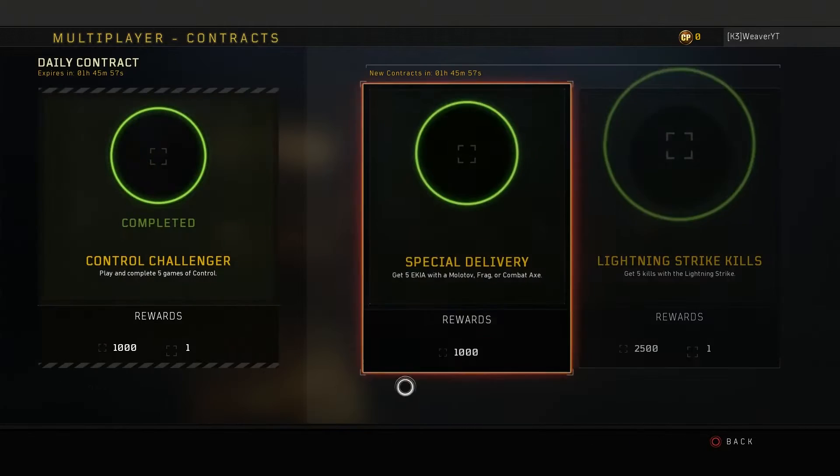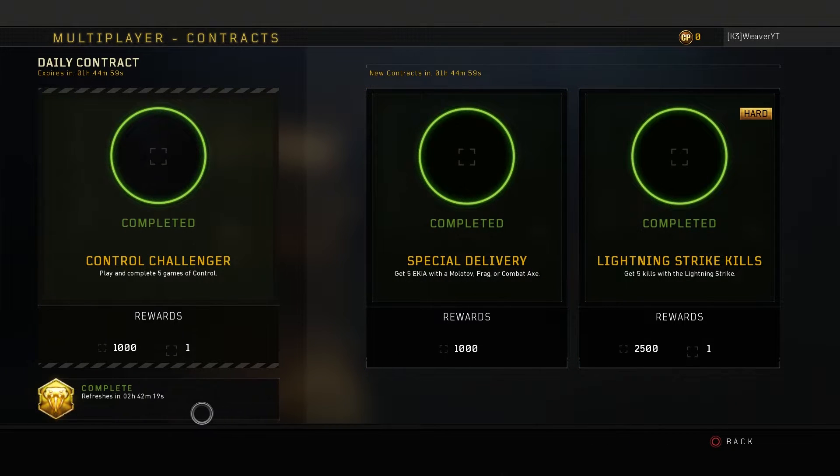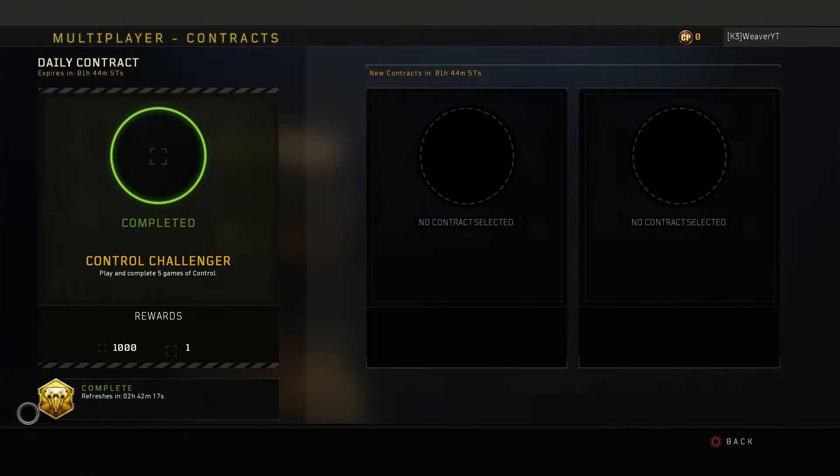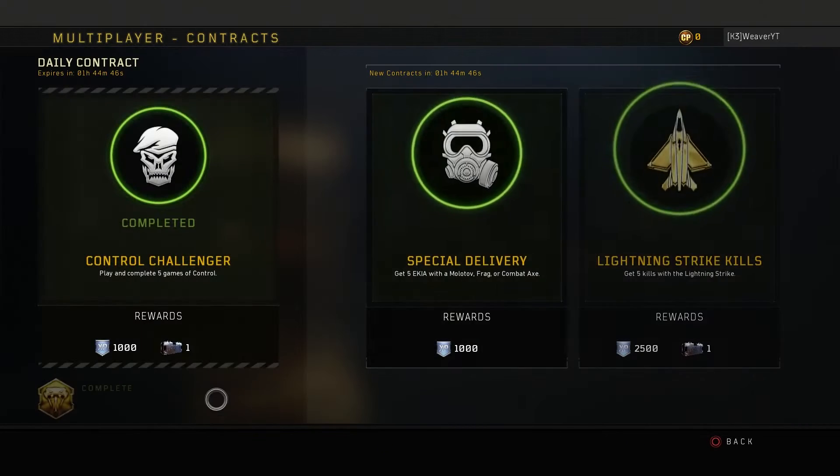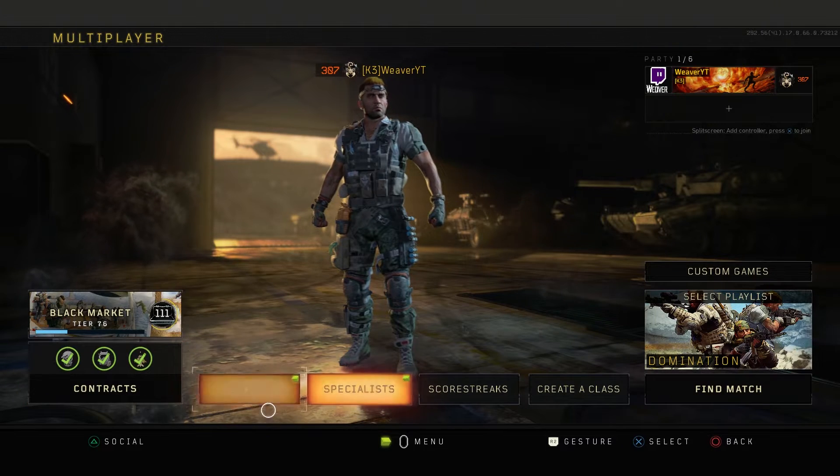Make sure you also do your tier skip. In multiplayer, as you can see, you get a tier skip every 24 hours, and contracts reset every 24 hours as well — though they will be offset. I recommend logging in, playing one game, then logging out to get at least one free drop.